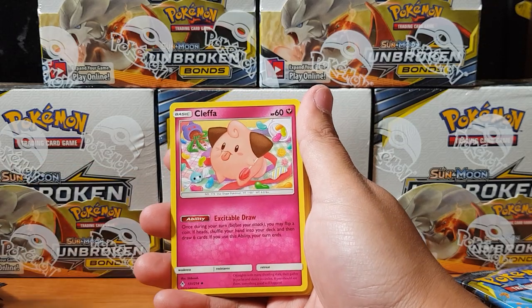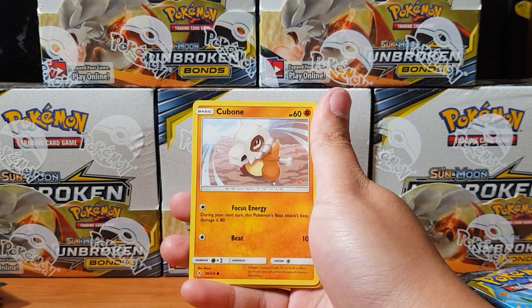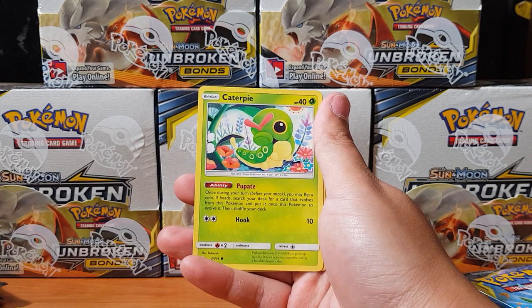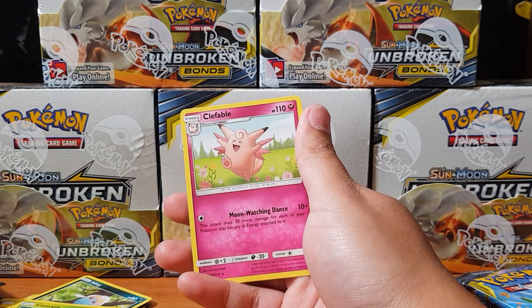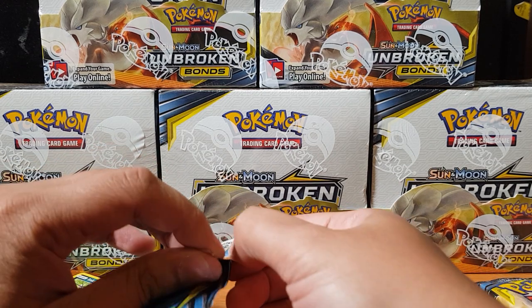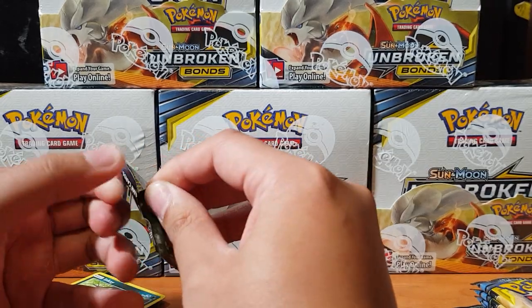Let's begin - we've got Ralts, Porygon 2, and an Ultra Forest card. We got Riolu, another Porygon, Inkay, Caterpie, and Hypno for the reverse. For the rare we have Clefable! If you remember, you've got to get a Moonstone to evolve Clefairy into Clefable - Generation One baby!